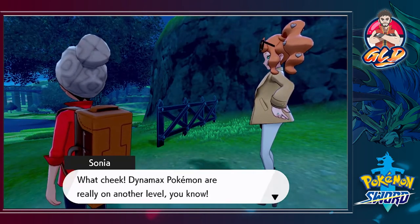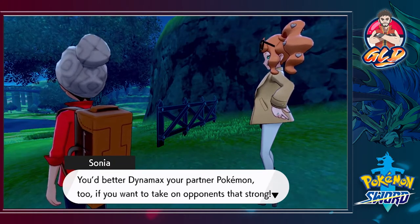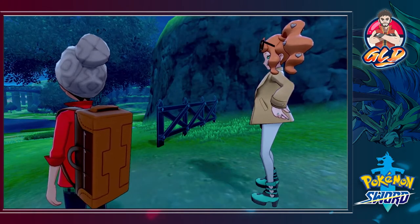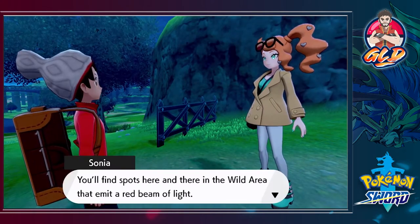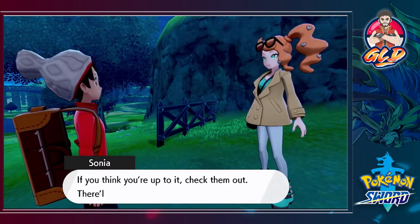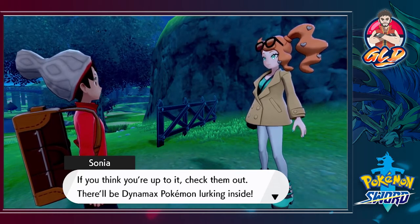Sonia warns that Dynamax Pokemon are on another level — you better Dynamax your partner Pokemon too if you want to take on opponents that strong. You'll find spots in the Wild Area where a red beam of light emits from the ground — if you're up for it, check them out. There'll be a Dynamax Pokemon lurking inside.